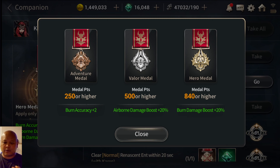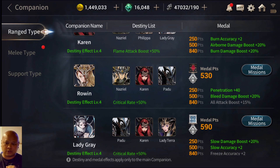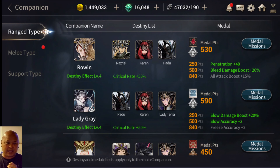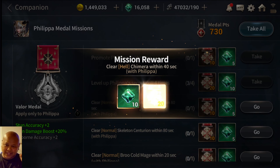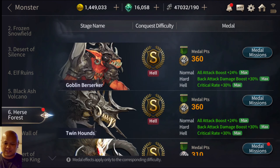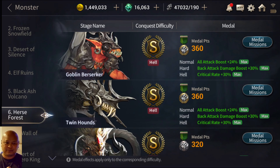Over 840 medals for all of them gets you the hero medal for all of your companions. Take a look here — yeah, it seems like it's 840 for all of them, so that is the goal. There are also collateral victory medals as well, just because you're using different companions throughout.